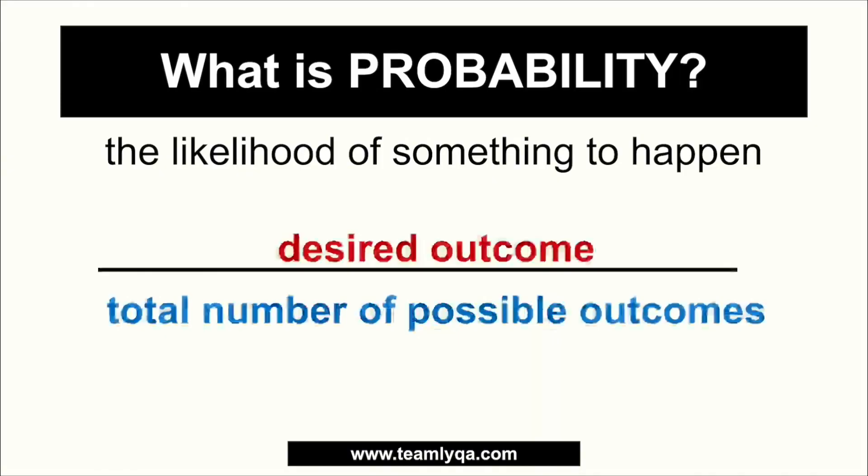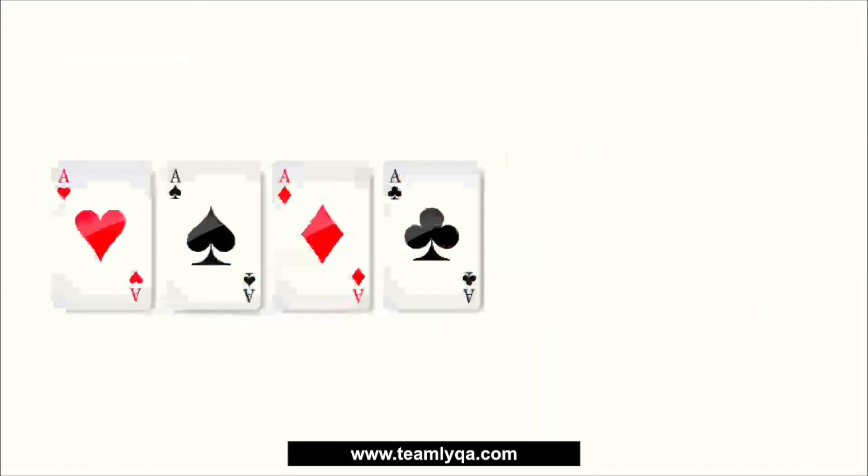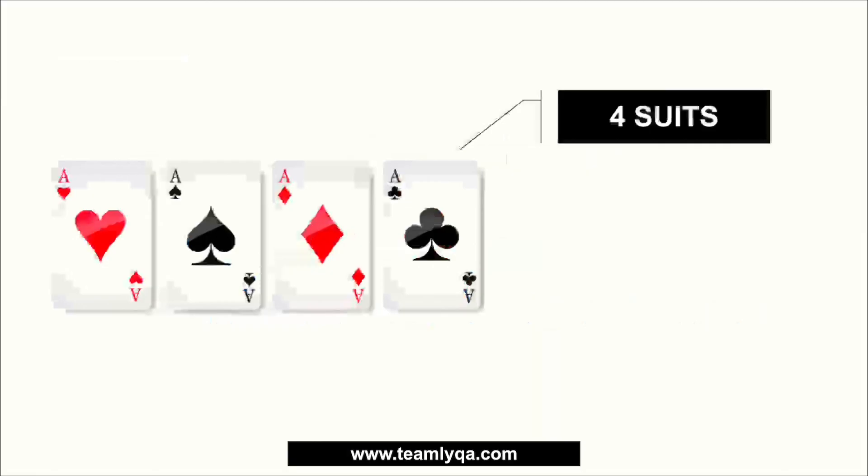The basic explanation is: what you want to happen over the possible outcomes. Now when we're talking about a deck of cards, it's a bit more complicated because we're dealing with more than two faces of a coin or six sides of a die. We're talking about four suits — the heart, spade, diamonds, and clubs — and we're talking about the color of cards in classic playing cards.